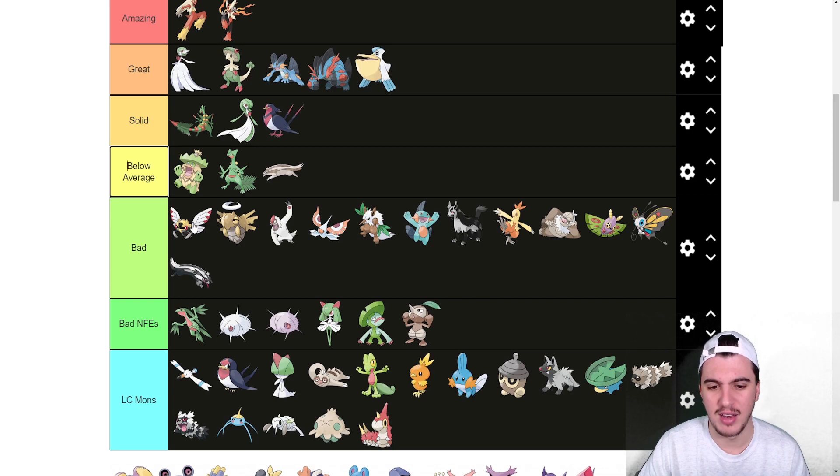Shedinja — there's so much to be desired. One HP, that's it. But you click Shadow Sneak, it's nice, it forces prep because your opponent has to have everything on their team able to hit Shedinja. It can set up, which is cool, but you need to be able to get it in freely — you might have to run boots or Focus Sash to always take at least one hit and set up in a tough situation.